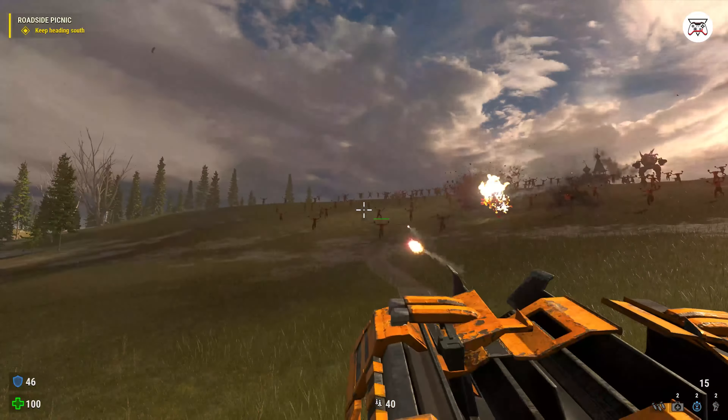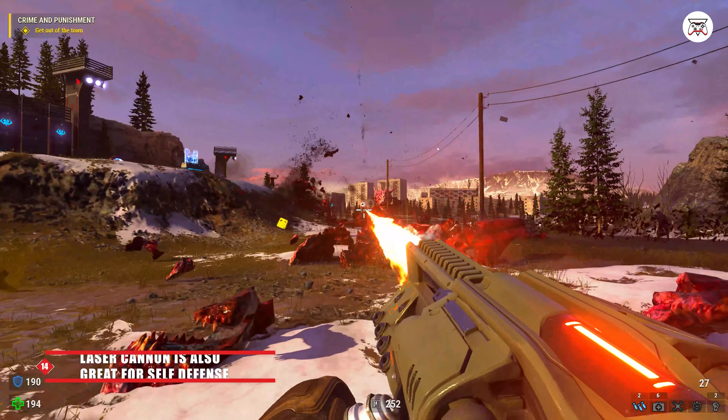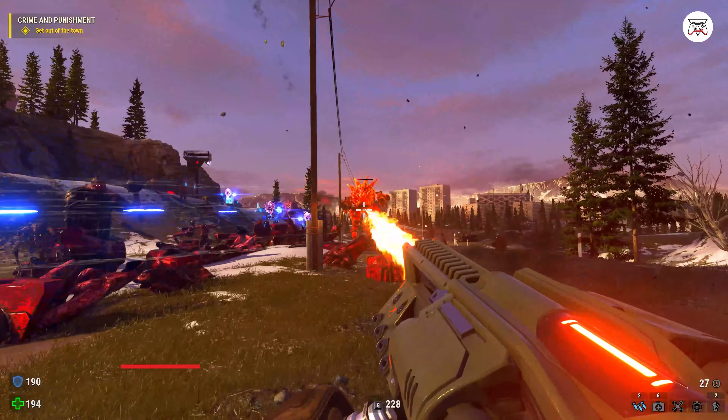Tip number 13. Spamming well-placed rockets is a great way to clear large hordes of kamikazes due to splash damage and adjacent explosions.